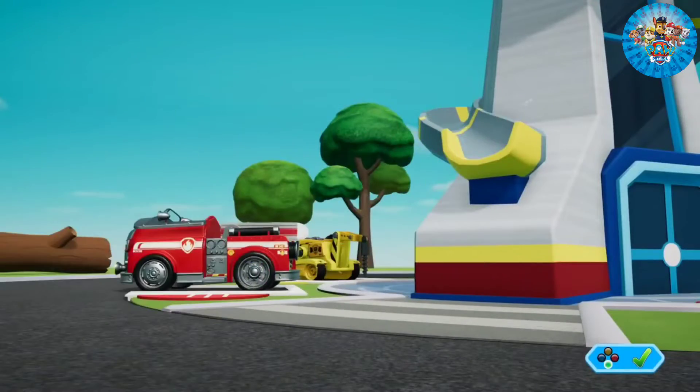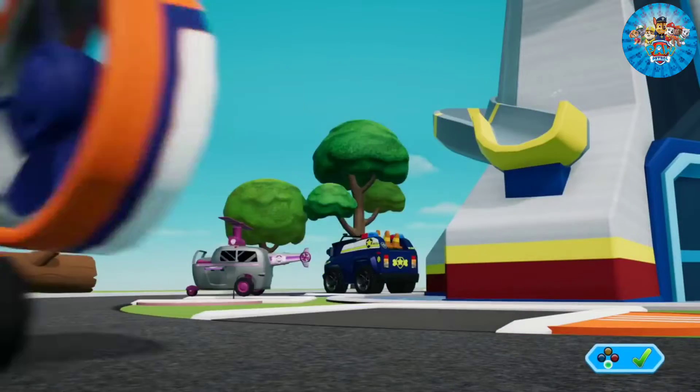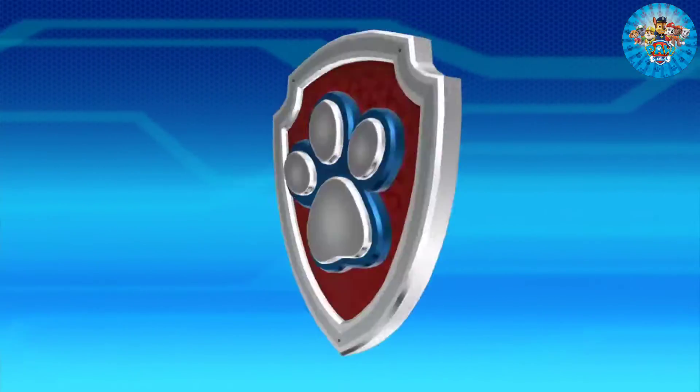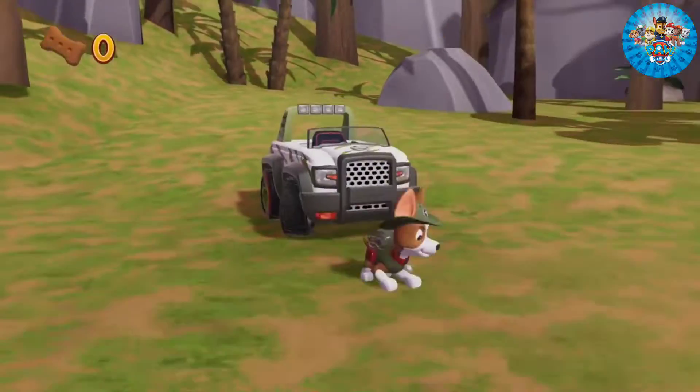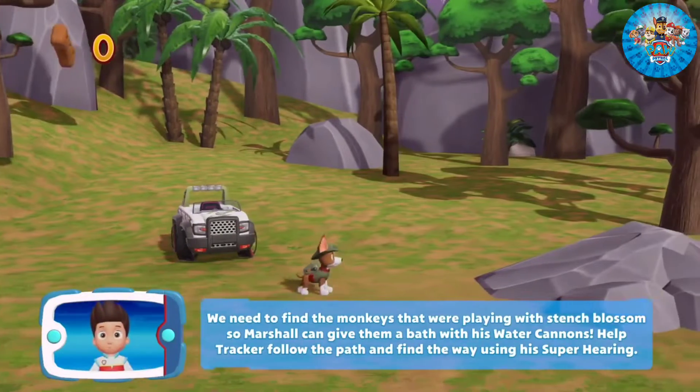Tracker! Marshall! Zuma! We need to find the monkeys that were playing with stench blossom so Marshall can give them a bath with his water cannons. Help Tracker follow the path and find the way using his superhearing.